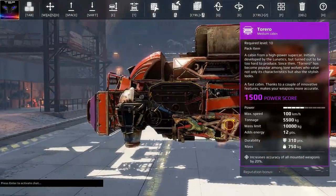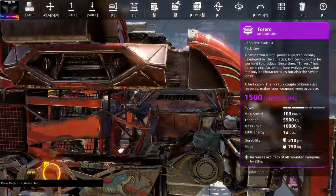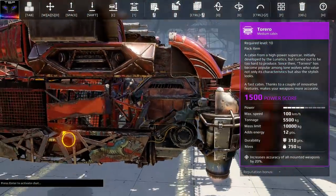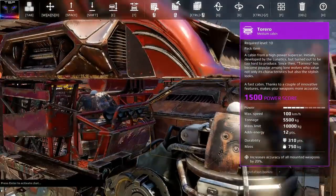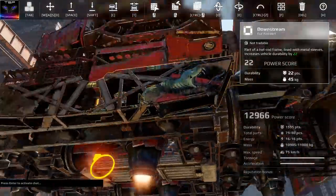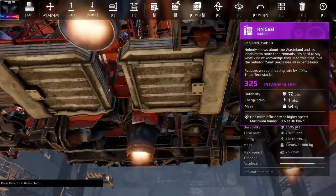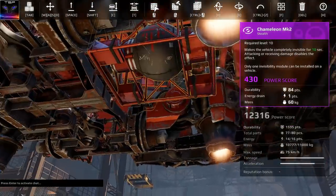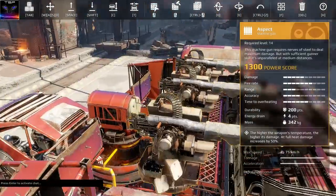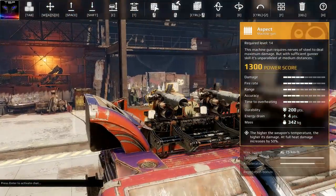He also said I can replace the cabin with a favorite, and I'm gonna definitely do that. The AG shield is a must-have. And also, why does it have two radiators? You don't put radiators on an aspect build because aspects do more damage when they are heated up — so a cooler is what you need.